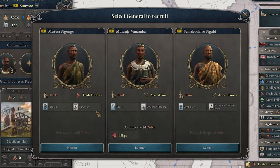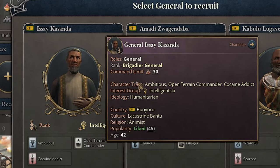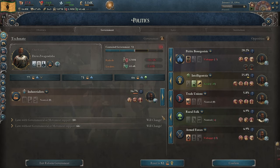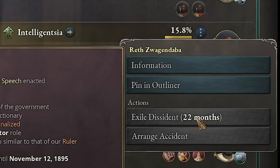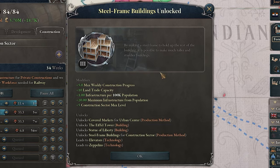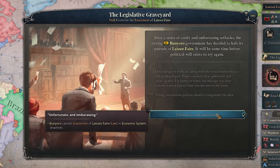I'll try to get a humanitarian or enlightened royalist leader — it will take a while. We got a humanitarian who is actually pretty popular, so let's recruit him. Let's get the intelligentsia out of government, then I have to wait 22 months to exile this guy. We also got steel frame buildings — now we can probably switch to steel frame buildings. Unfortunately laissez-faire has failed.